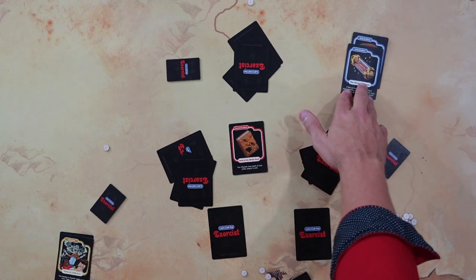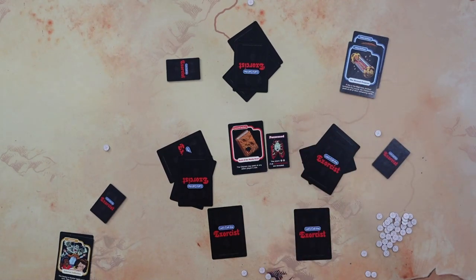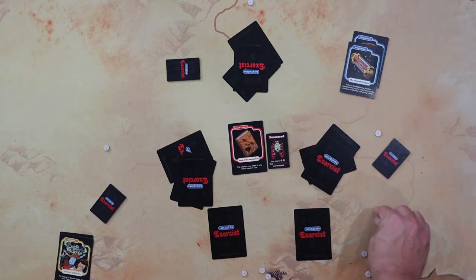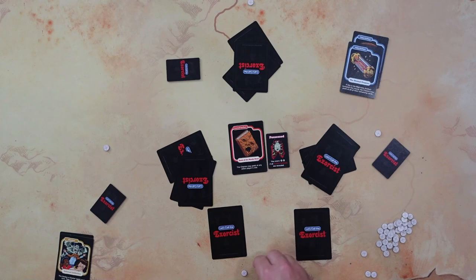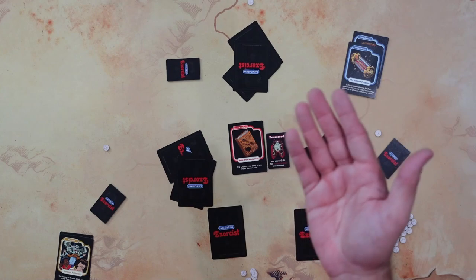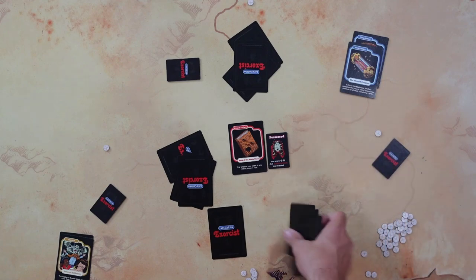When that happens — say two cursed artifacts are revealed — I flip over my role showing I'm possessed, and I have won this round! I get two points. Then this round is over. You check to see if anyone has seven points; if they do, they have won the game. If not, you gather up all the cards again.